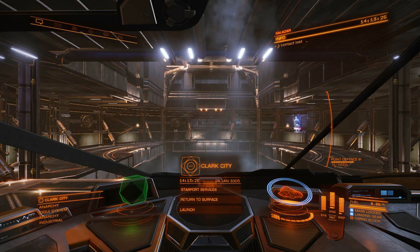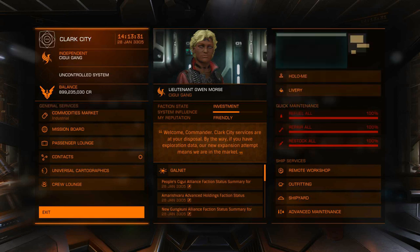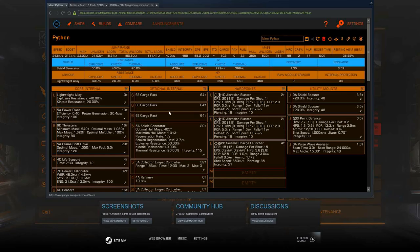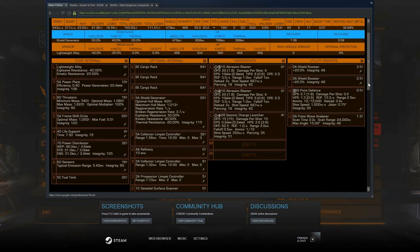We'll take a look first at how to outfit your ship. I'm using a Python, which seems to work pretty well, but you can use an Asp, you can use an Adder — pretty much any kind of multi-role ship or hauler I think would get the job done. Here's the build that I'm using for my Python, and I'll go over why I have some of these different things in a little bit.